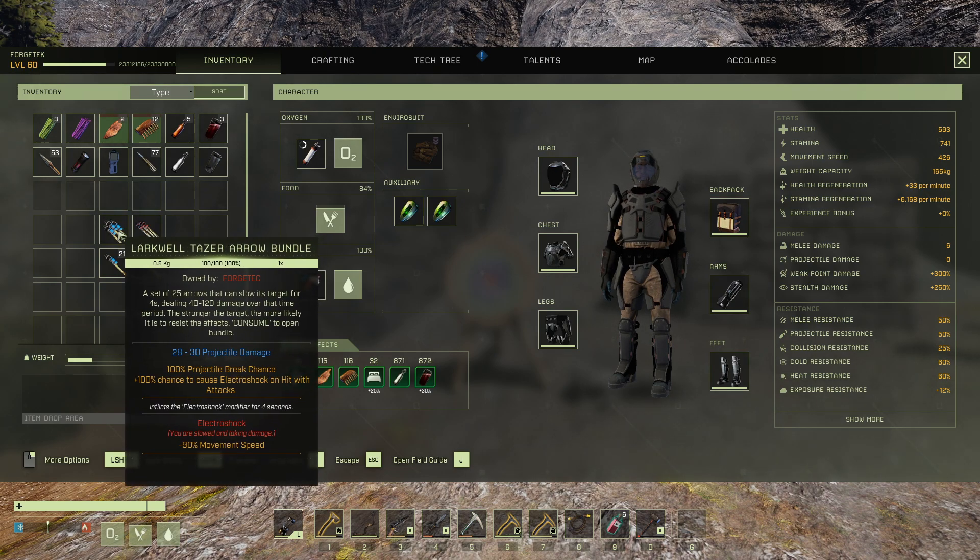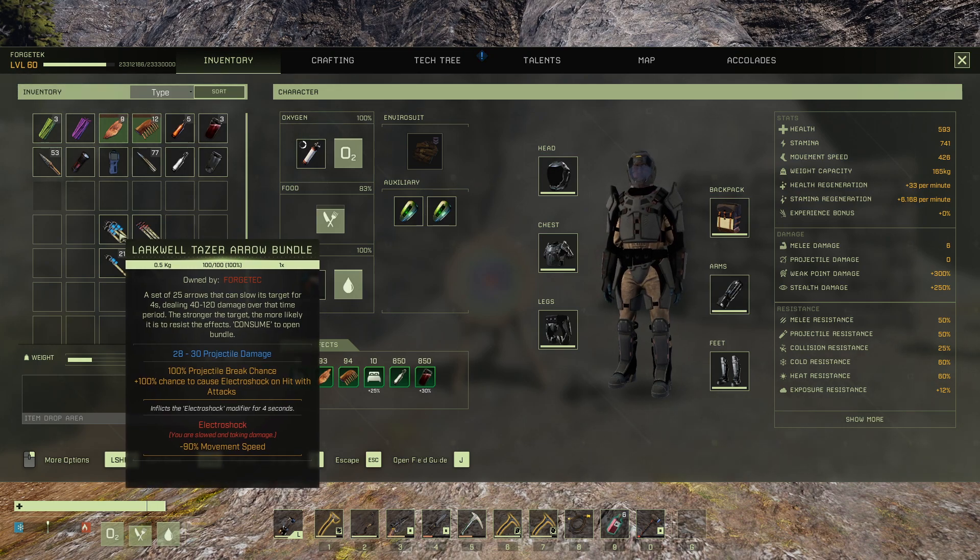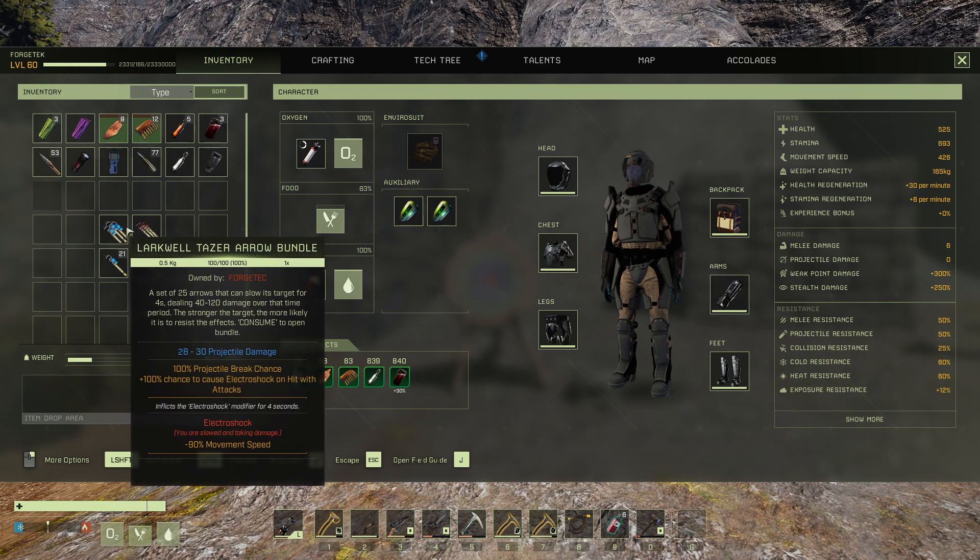The Taser Arrows basically slow the target for 4 seconds — it almost completely locks them up. I've shot a polar bear with these and they're completely helpless once you've hit them. It is a 100% chance of Electroshock, which gives them minus 90% movement speed for 4 seconds. You can do a lot of damage in 4 seconds, especially if you've got one bow with the Taser Arrow and a second bow with standard arrows.